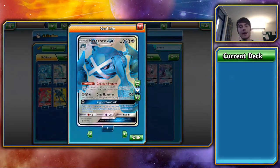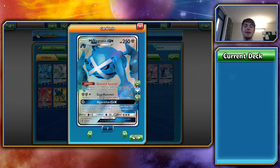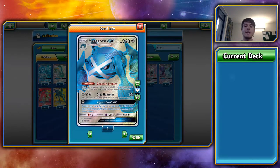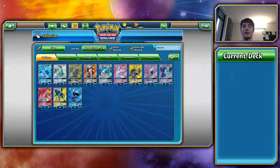Overall for Metagross GX, it's probably a 3 out of 5 — the ability and the HP are what's really saving it. If Gigahammer did 170 instead of 150, it would probably be a 4 out of 5 since you'd be hitting for 200. But as it is, I quite like Metagross GX and I'm going to be trying to make it work in any way I possibly can.